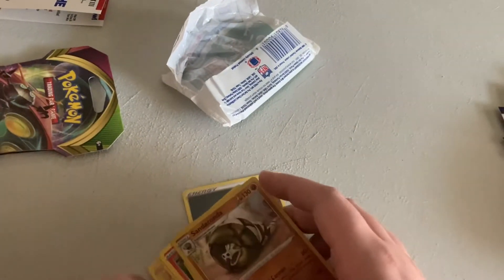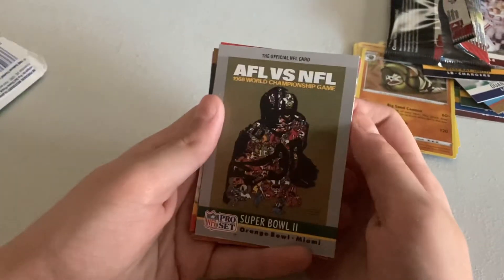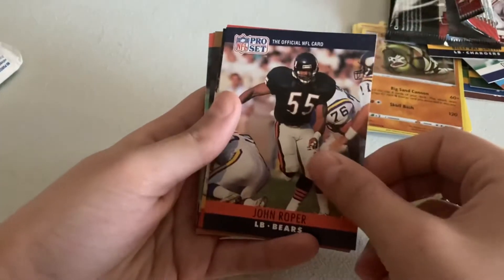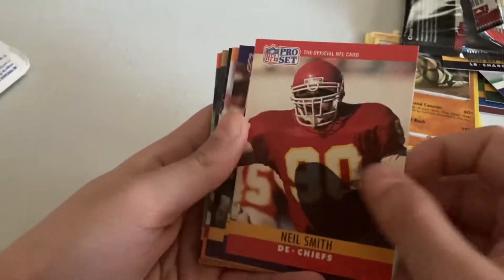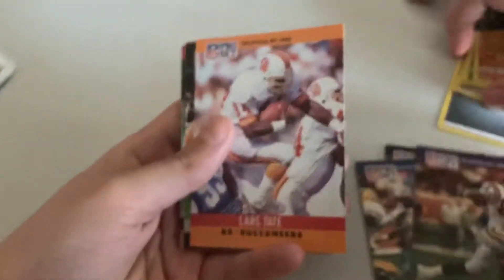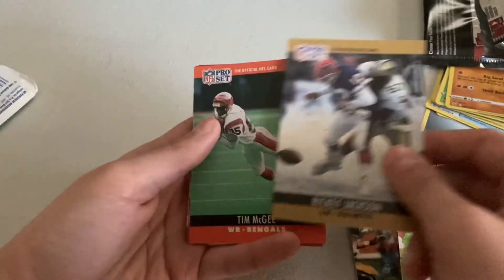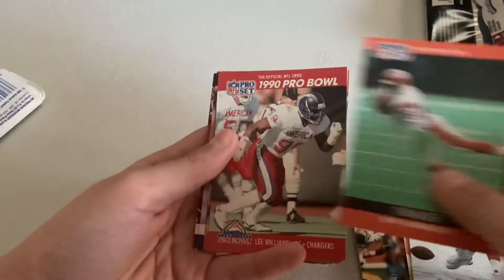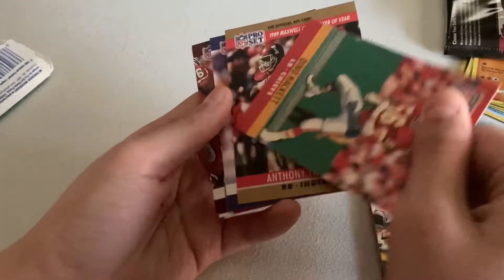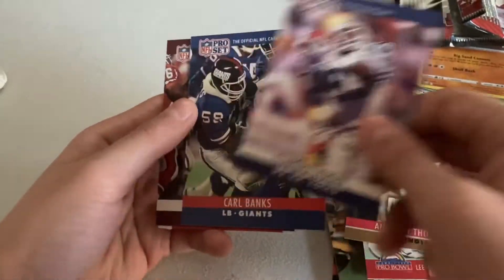Okay guys, sorry for the cut — we ran out of storage. Let's get straight back into it. Super Bowl two, Orange Bowl Miami — John Roper, Neil Smith, Henry Ellard, Steve Jordan, Larg Tate, Art Shell, Rickie Jackson, Tim McGee, Lee Williams, Dino Hackett, Anthony Thompson, Clarence Verdon, Carl Banks.